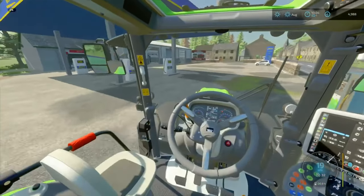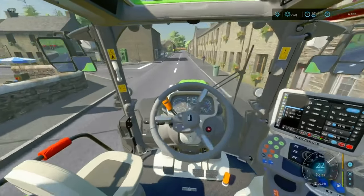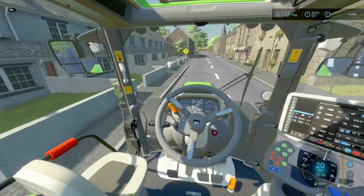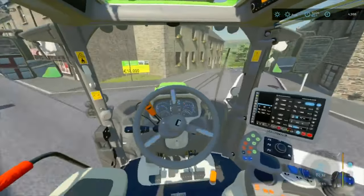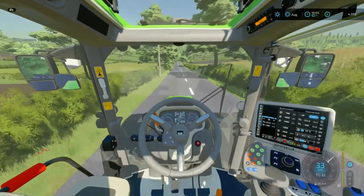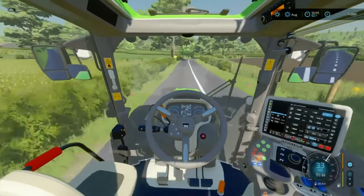This is a mostly grassland area. There are some fields - I think we own one field of wheat that is ready to harvest. Besides that, it's just many grass fields, so we need to get fields plowed up and cultivated to get some arable crops in. We're taking over a dairy farm, so the challenge is keeping up with that.